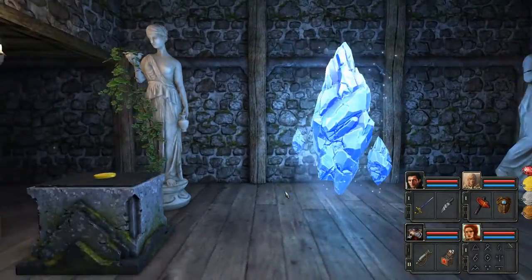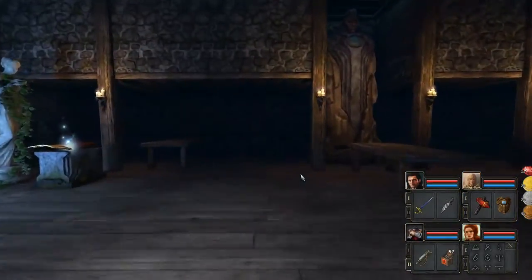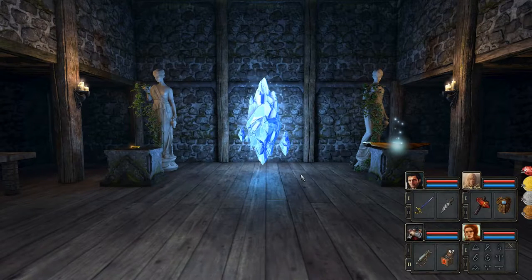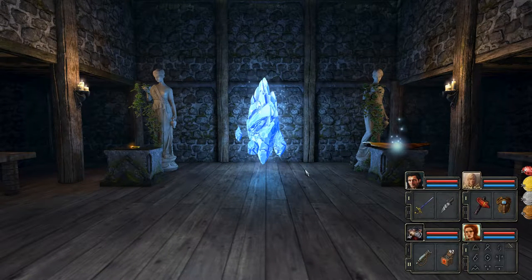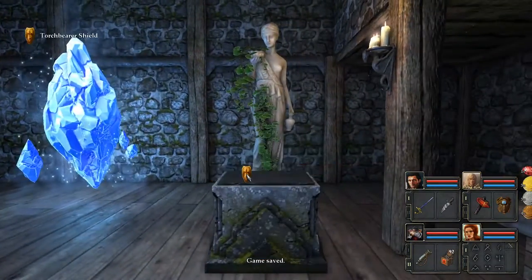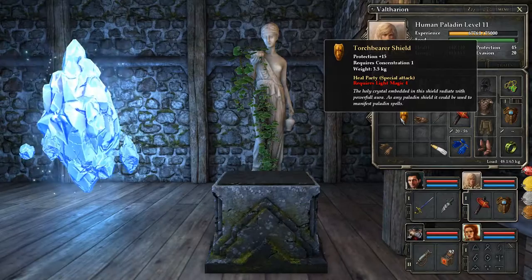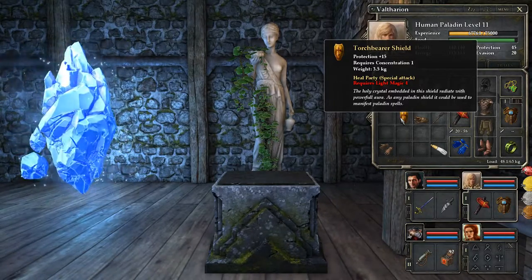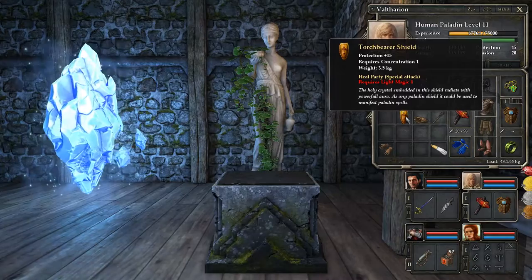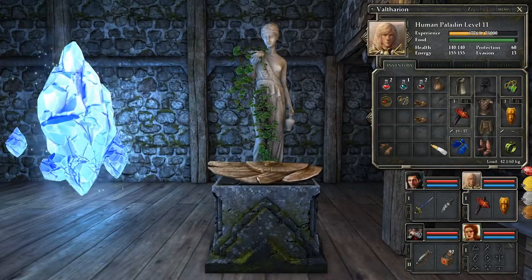Whoa. Wait, what? What's up with all this stuff? I don't feel entirely right with just taking these things. Is this not guarded? Will anyone come after me if I do? Torchbearer shield. Oh hey, this is a thing you need. Requires light magic for a heal party. Ooh, cool. So this gives protection instead of evasion, doesn't give strength — who cares? That's really good. Sure, you can have this old one.